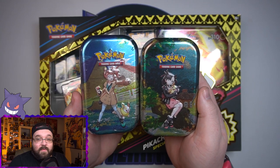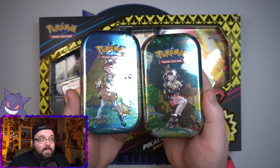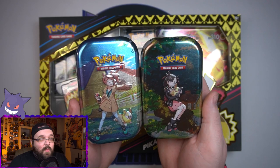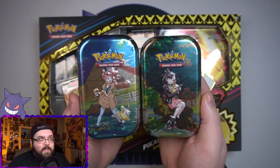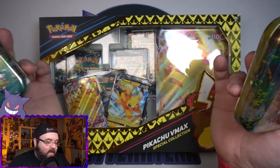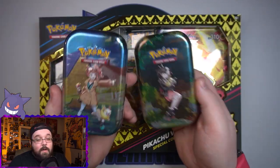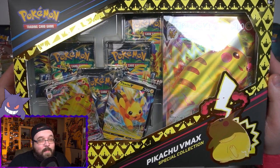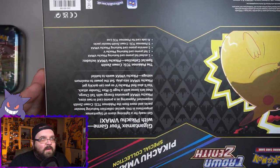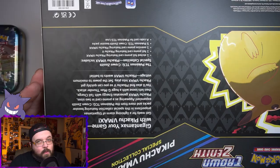I wanted to give myself a better chance of actually pulling something today, so I picked up two of the new mini tins as well. From what I'm seeing, they seem to be having some pretty good pulls in them. So hopefully out of these — I think there's five packs here, two in the mini tins — these nine packs we can get something of worth. A quick look at the box: we've got Pikachu VMAX, Pikachu V Jumbo card, and the five packs.